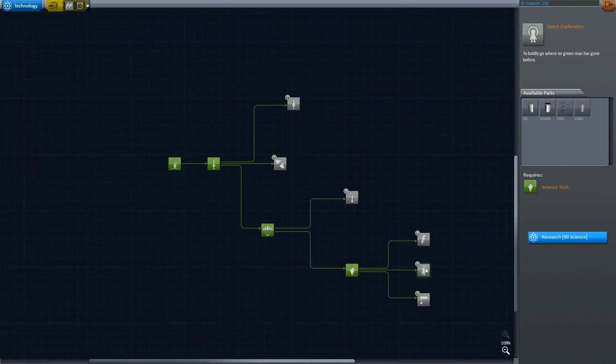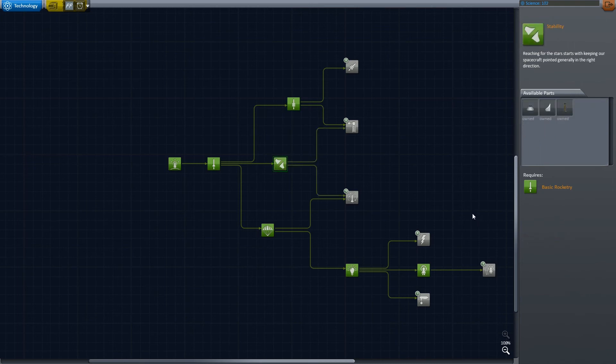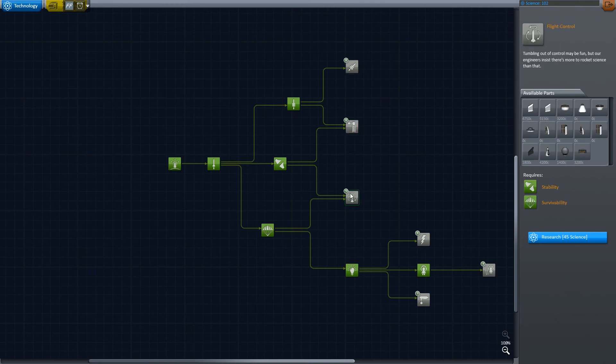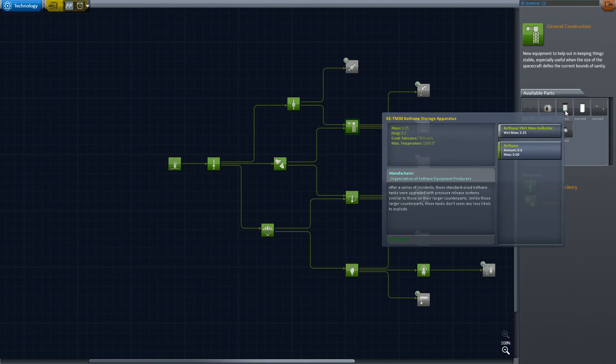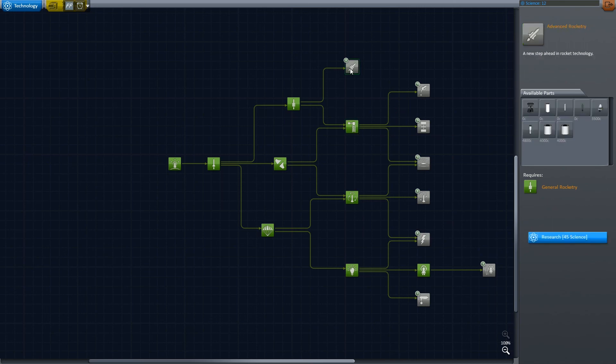All in all, we got 230 science. Let's spend it — the first item is going to be, of course, the thermometer. Then we are going to use our leftover science to get better rockets, better stack decouplers, structural elements, space tape, control surfaces, SAS modules, and fairings — because without fairings, rockets fly badly. We are going to use it all in the next episode. Thank you all for watching. Remember to like, dislike, and comment in the section below. My name is Darluk and I will see you next time. Goodbye!